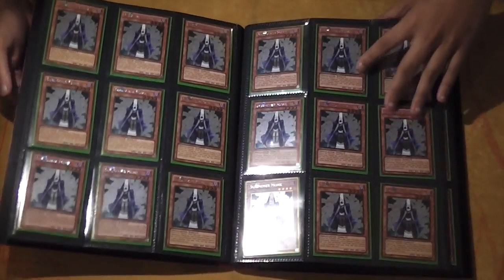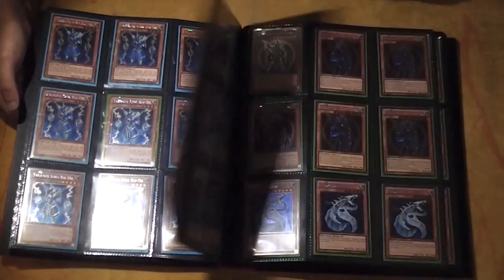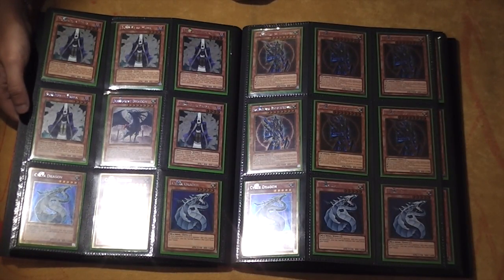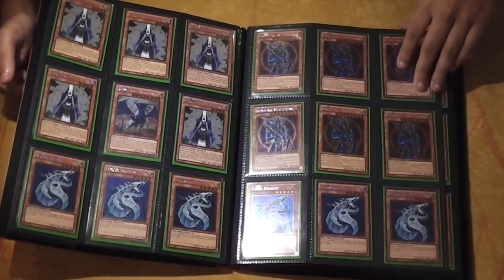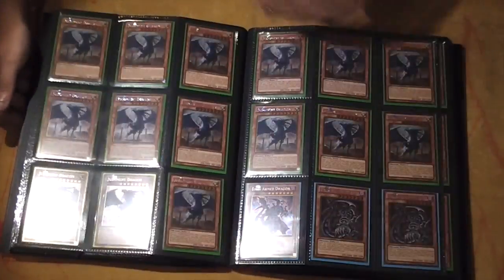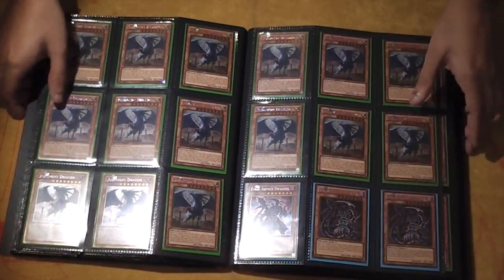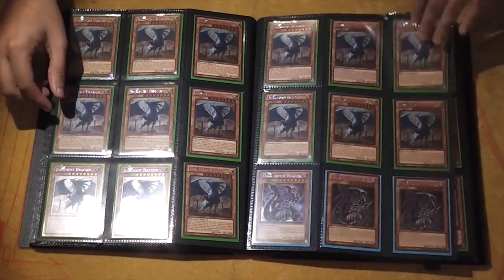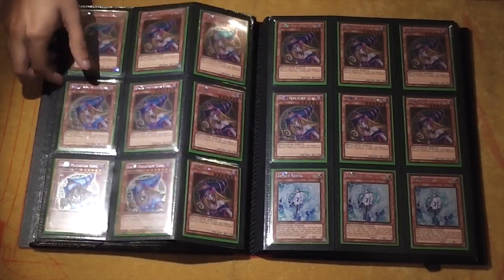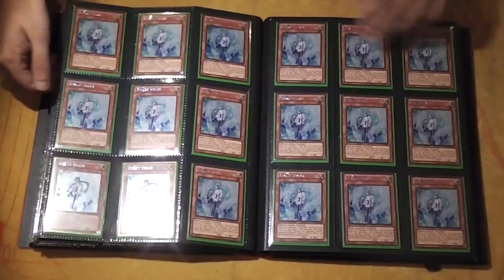They just had absolutely loads. Some more Summoner Monks, we got a bunch of Thunder Kings here. A couple of Cyber Dragons, Black Luster Soldiers — it's a shame we didn't have more. Summoner Monks. JD, more JD and Dark Arms. Dark Magician Girls and Gold Veilers.